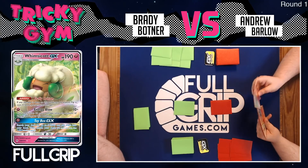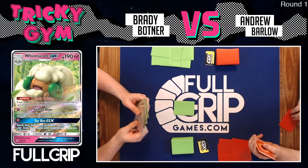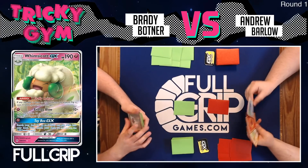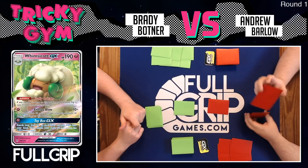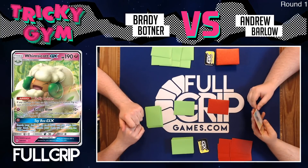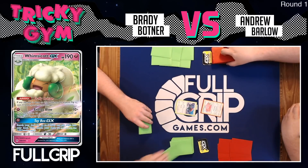Blissey did perform very well at the North American International Championships, and Andrew Barlow is going to be showing off that list that finished in day two. Brady Botner is showing us Porygon Z featuring Whimsicott and double colorless energy, triple acceleration energy, a bunch of special energy to accelerate into play. The deck relies on the Fluffy Cotton ability on Whimsicott GX, hopefully flipping heads to prevent damage.